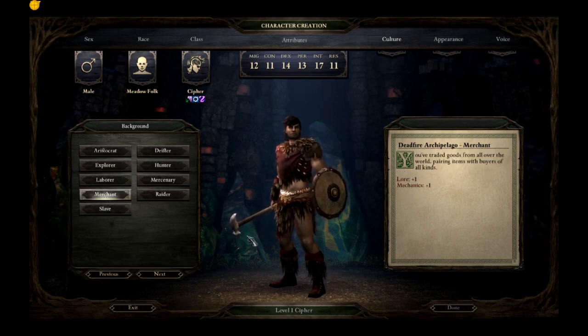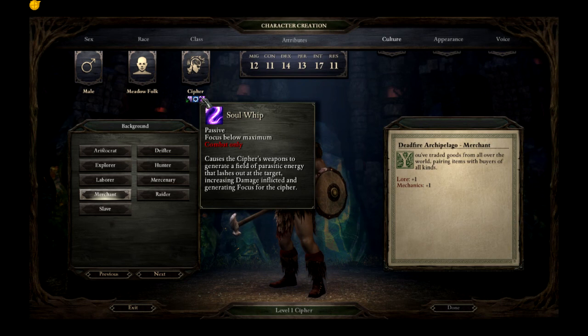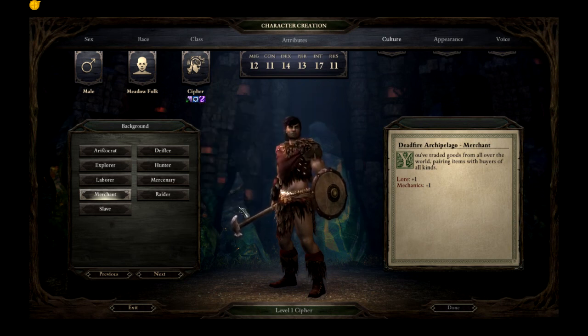So what I want you guys to do is comment and tell me which one you'd rather have — the rogue or the cypher. The rogue would be a female elf; the cypher would be a male human. Let me know which one you'd prefer and we will go from there. All right, have a good one guys, bye.